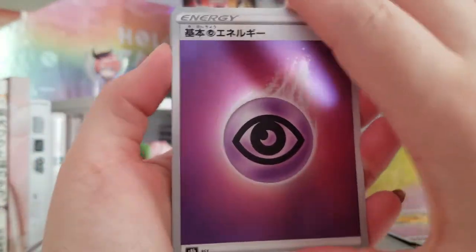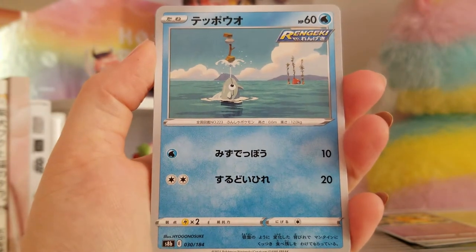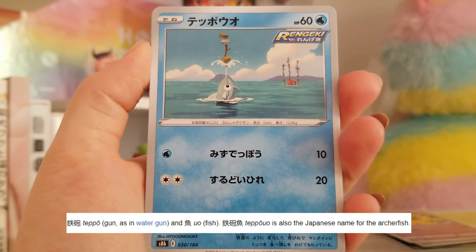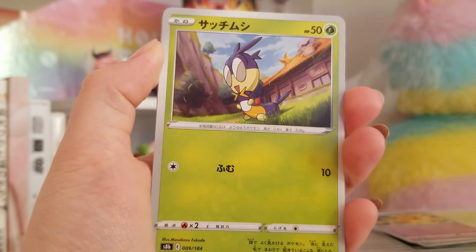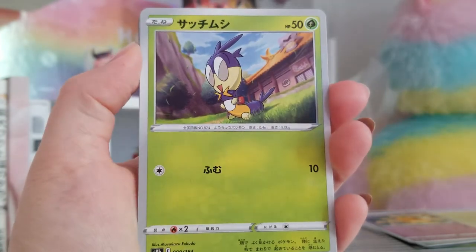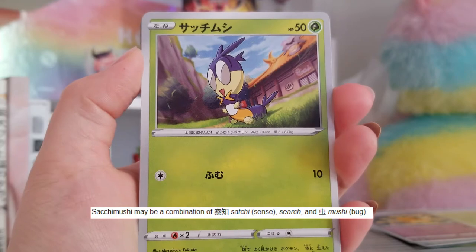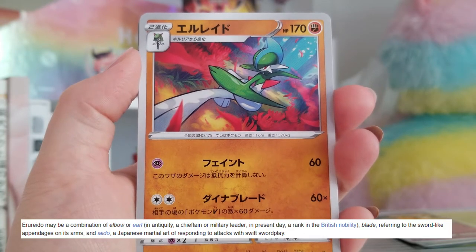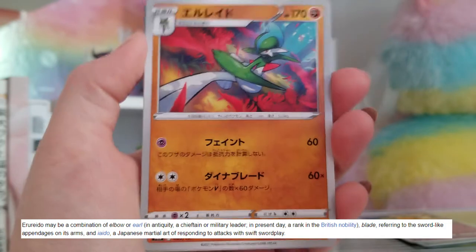We got a Psychic energy, Lizardo, Sachi Mushi — Mushi is bug, so that's kind of a cute name. Elurado — this is Gallade in English, right? Or something like that. I love this art by NC Empire, it's very nice. There we go — Raihan or Kibana, also a nice card, and a Memory Capsule, a pretty cool tool.